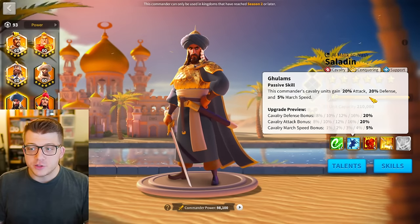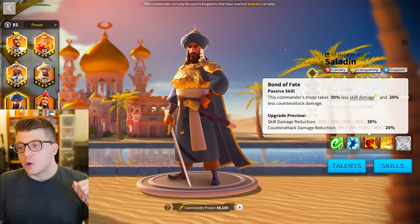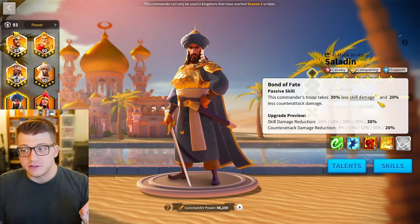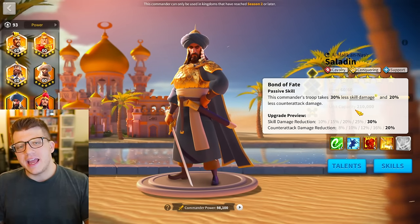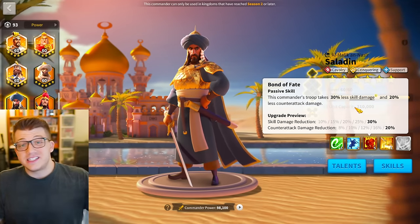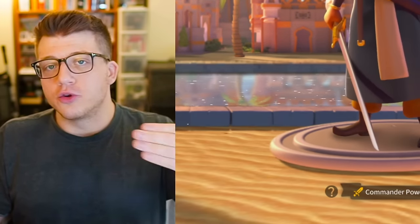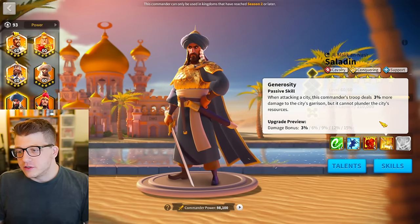The third skill is one of the things that makes him shine — taking 30% less skill damage and 20% less counter-attack damage. This skill has actually aged pretty well, because as we see in the meta even today, skill damage and especially AOE skill damage is still reigning supreme, so taking 30% less of that is amazing.